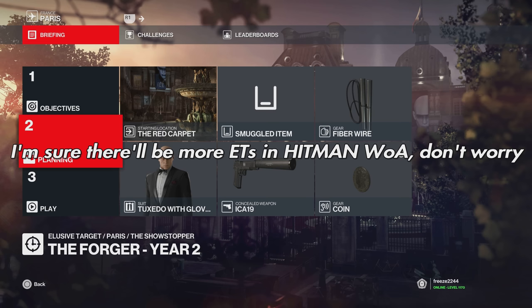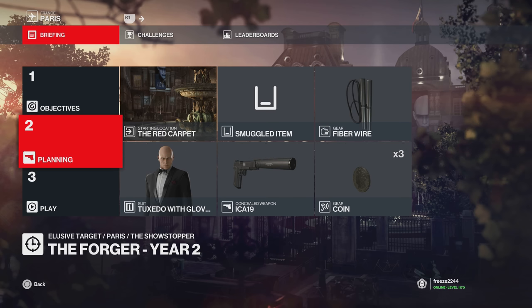Timestamps are in the description for the different methods. For method 1, default loadout: standard pistol, coin, fiber wire, and we're going to start at the red carpet.